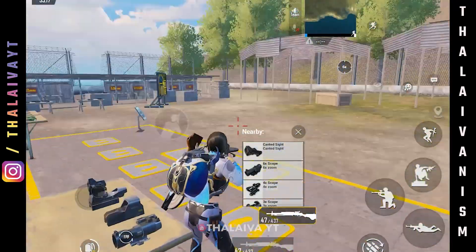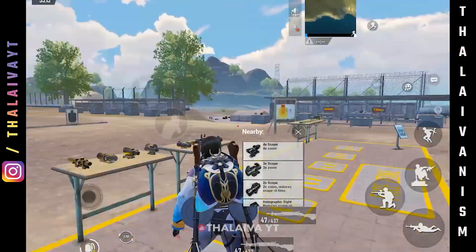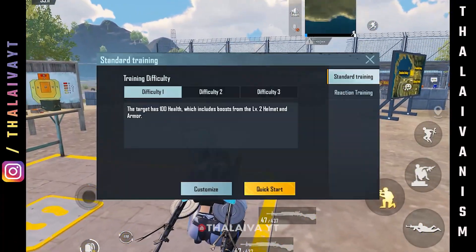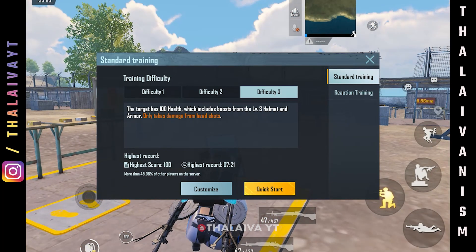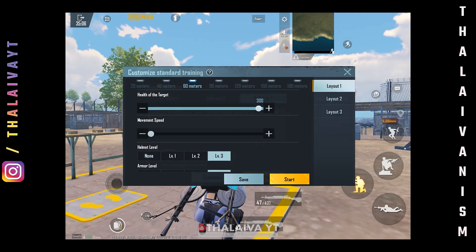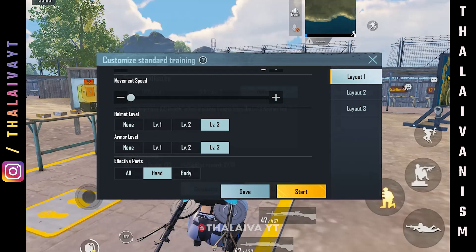If you want to practice this drill, use the PUBG training mode. Click the kit and select standard training. Set difficulty level 3 and customize: 5 rounds, target position at 60 meters, health 300, movement speed 3, helmet level 3, armor level 3, effective parts not enabled. Body shots will be counted.